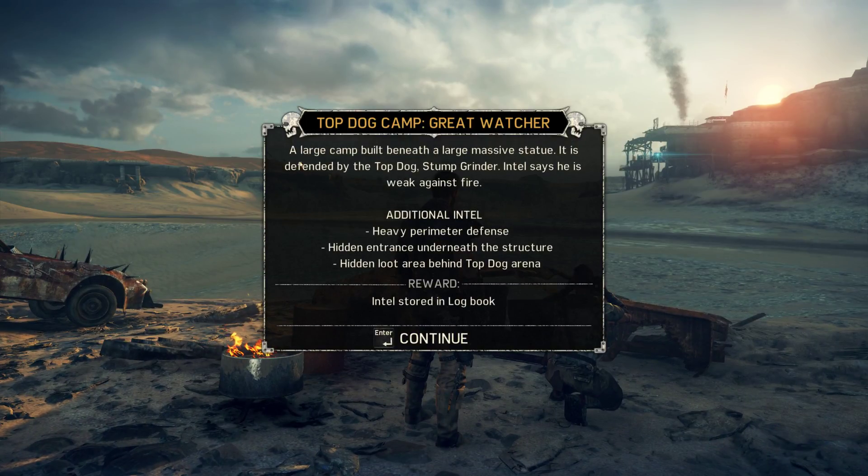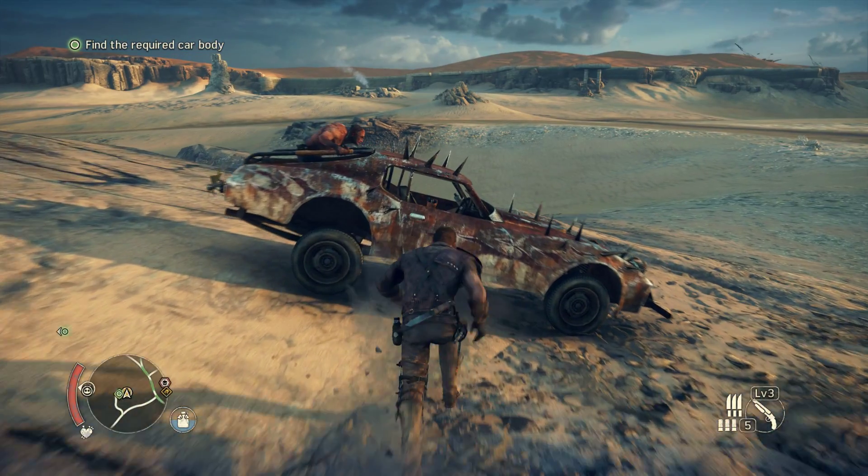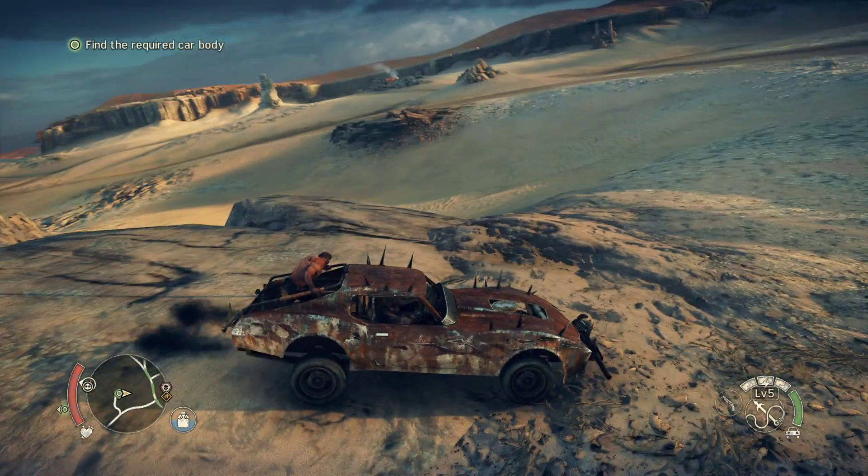Halfway parameter defense. Hidden entrance underneath the structure. Hidden loot area behind. Top dog arena. Yeah, I know about that, because you've seen the loot.